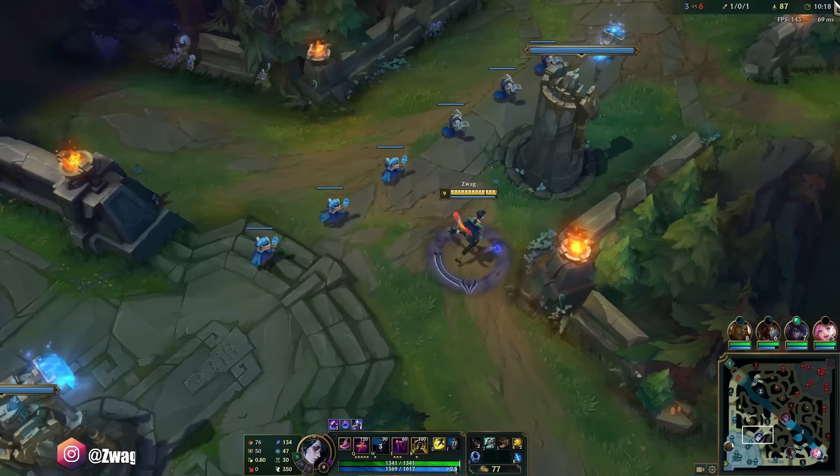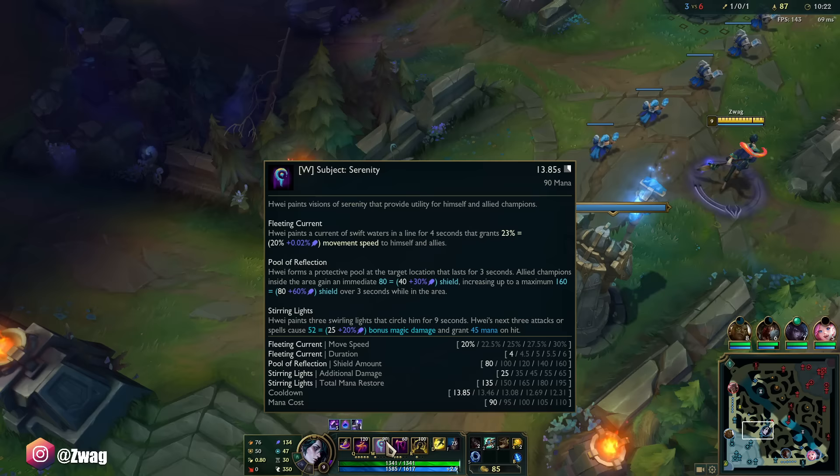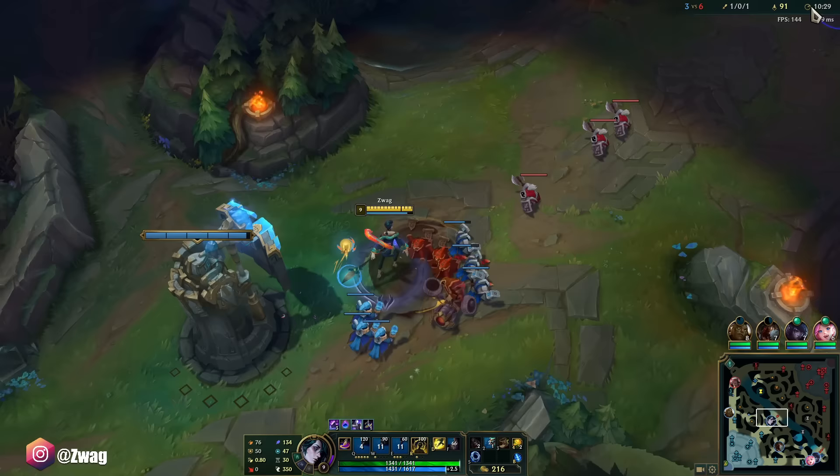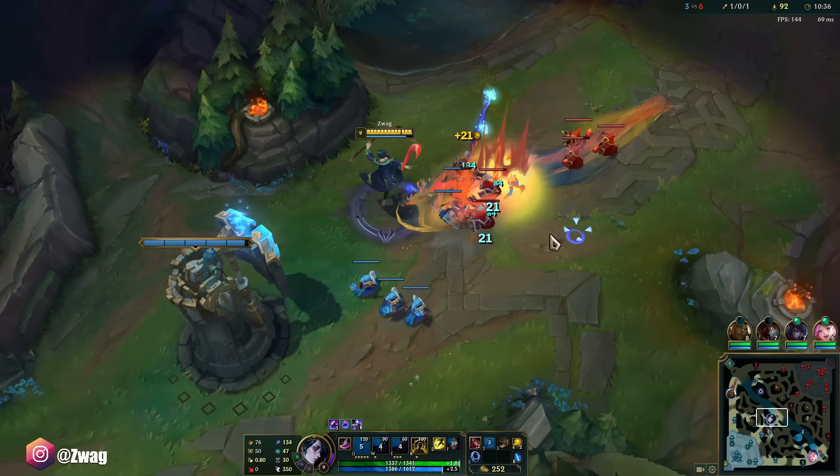Let's check: what does E get? Good damage. What else? Cooldown. Cooldown on W doesn't really go down much — it goes from 13.85 to 12.31 seconds. Whereas the E goes down by three or four seconds per rank, so E leveling is better.